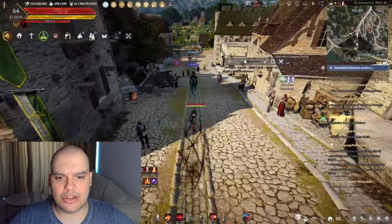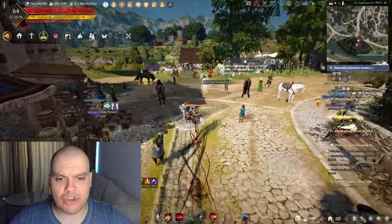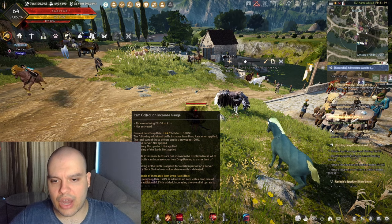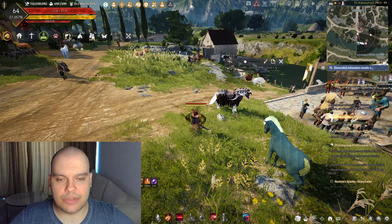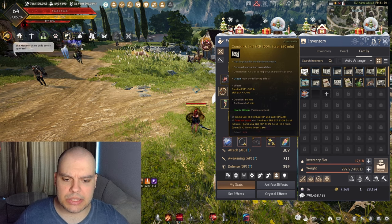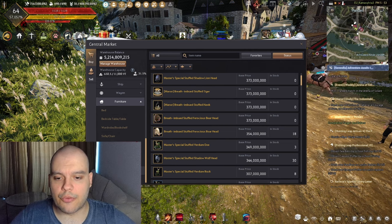Some veterans might have Crookdalo gear on their horse and be tempted to use the 5 AP buff from it, but if you are capped that buff is also useless. You would want to use your Item Collection Increase Scroll at level 2 at all times, and don't use Agris here. If you have any EXP-increased scrolls, use them here because you get quite a lot of EXP from the mobs.